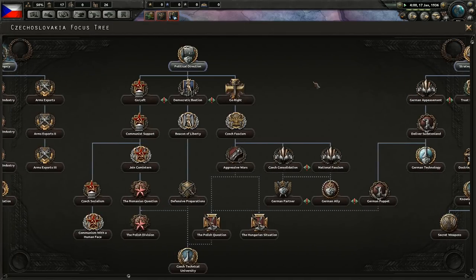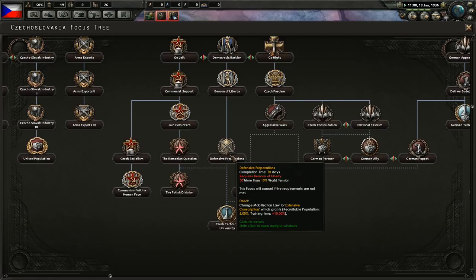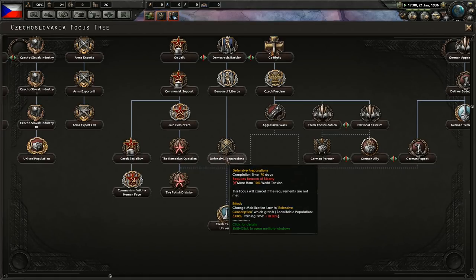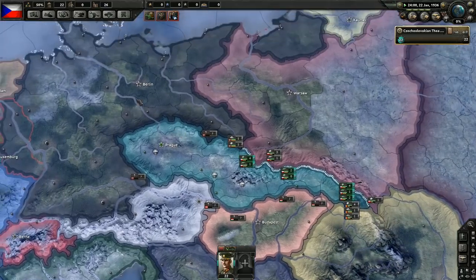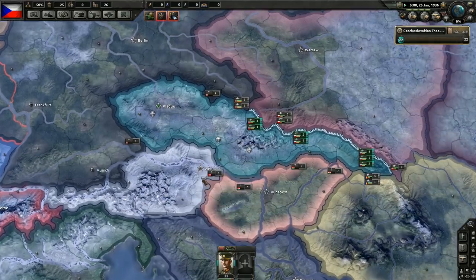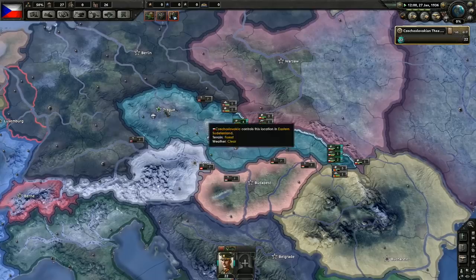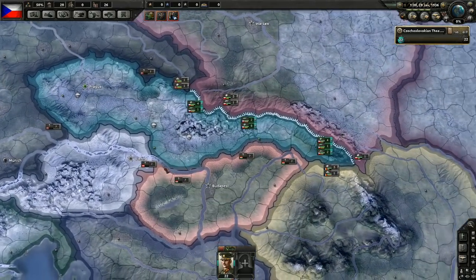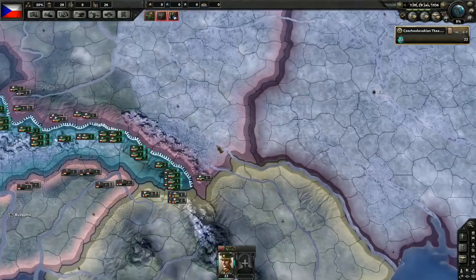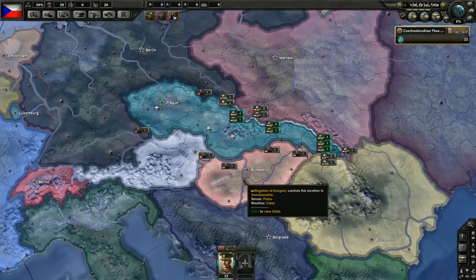You can get very early extensive conscription as Czechoslovakia if you go democratic, from defensive preparations — you only need 10% war support to get extensive conscription. But I'm not entirely convinced that early extensive conscription would be enough to defend against Germany and the Axis. You would probably have to count on the AI being brain dead. Going democratic would definitely be the hardest route — you'd have to go super defensive, and even then it would be hard.